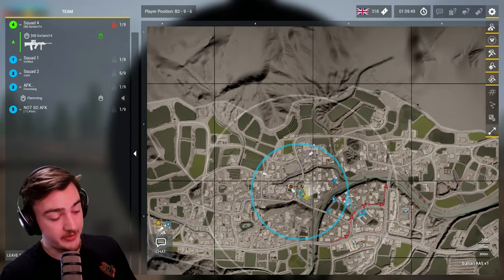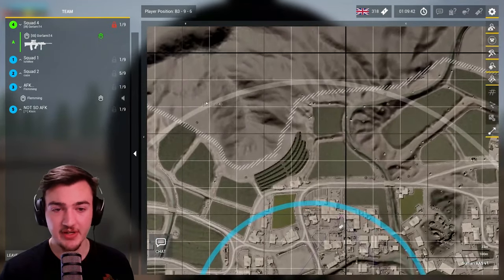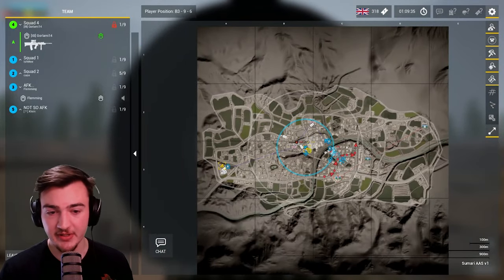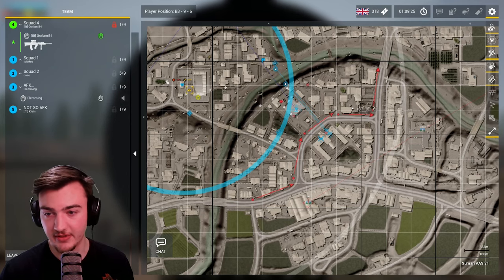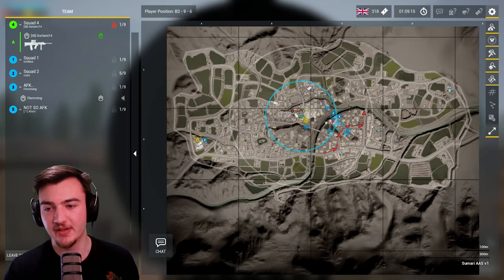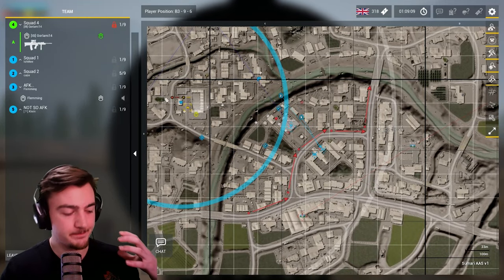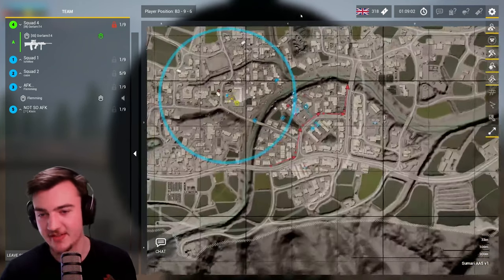Another thing people may call out — though it's not as common anymore — is grid callouts. You might hear a squad leader say 'there's enemies in C3-8-8,' meaning they're identifying a specific grid location. Personally, I don't love these. With the prevalence of fireteam leads and the availability of people to mark things in Squad nowadays, it's far easier to just say 'fireteam lead, there's a helmet mark here, there's a tank mark here' — it's a lot easier to pass information that way.